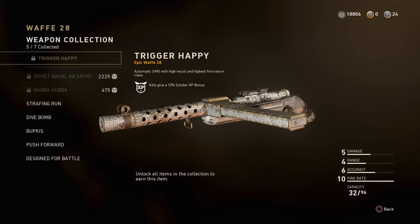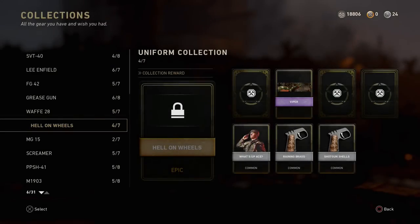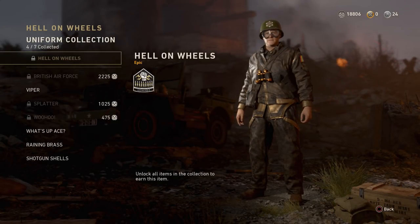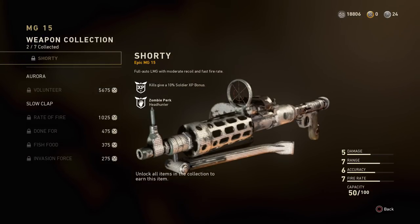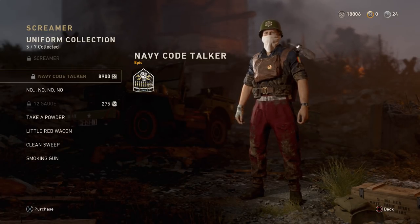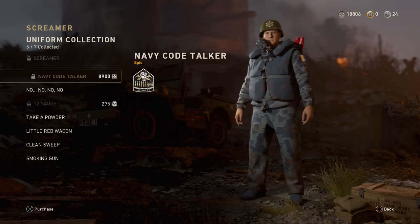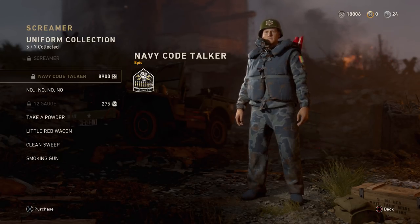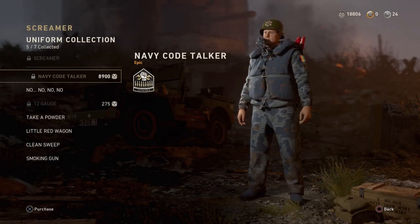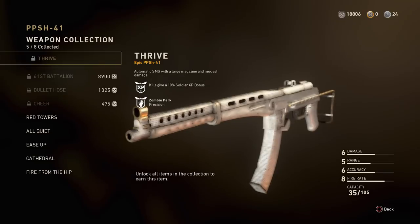We already know it's going to take a ton of armory credits to unlock these, but there's actually a way to unlock them fairly easily without spending armory credits. What you want to do is save up your supply drops. Once you have a ton of armory credits from opening them, you'll probably get duplicates and a ton of new uniforms. Once you've unlocked all of them, you'll be able to complete a few collections already, and if you're close to finishing, you can use your armory credits to finish it off.